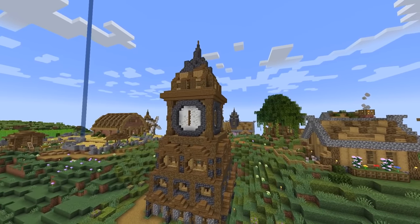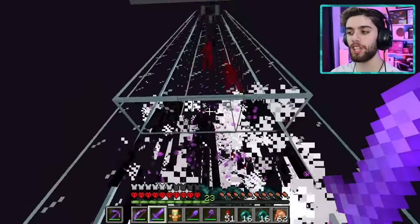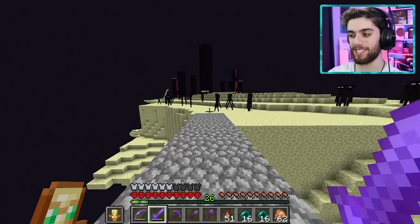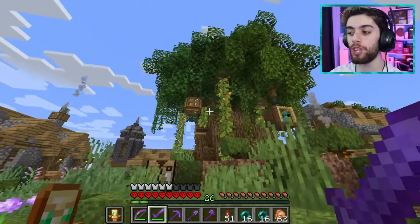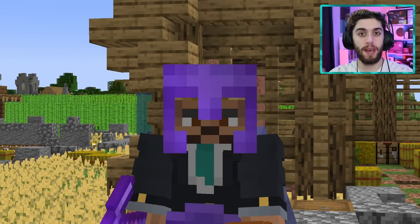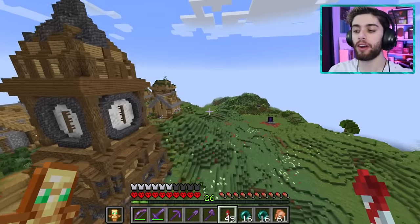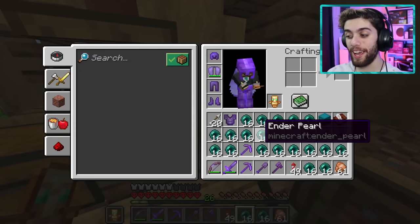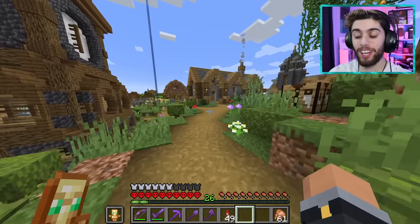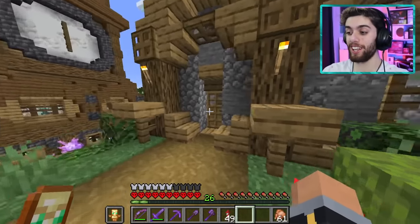Today we're back in my 1.18 hardcore world — I'm just topping up my tools at the enderman XP farm. I have an amazing idea for this episode. So far in this world we've built many cool nature builds, like this custom tree and this giant farming area. It's time for our next big nature build: a gigantic greenhouse with a bee farm inside to make copious amounts of honey.